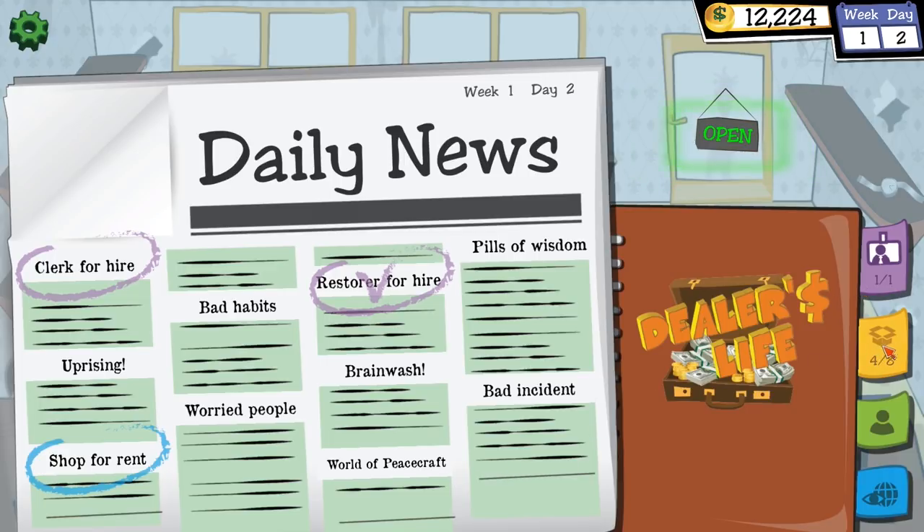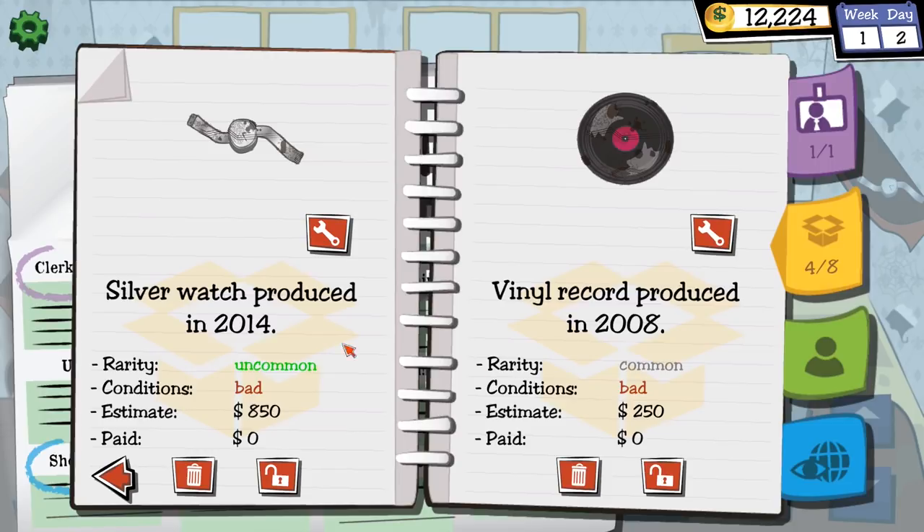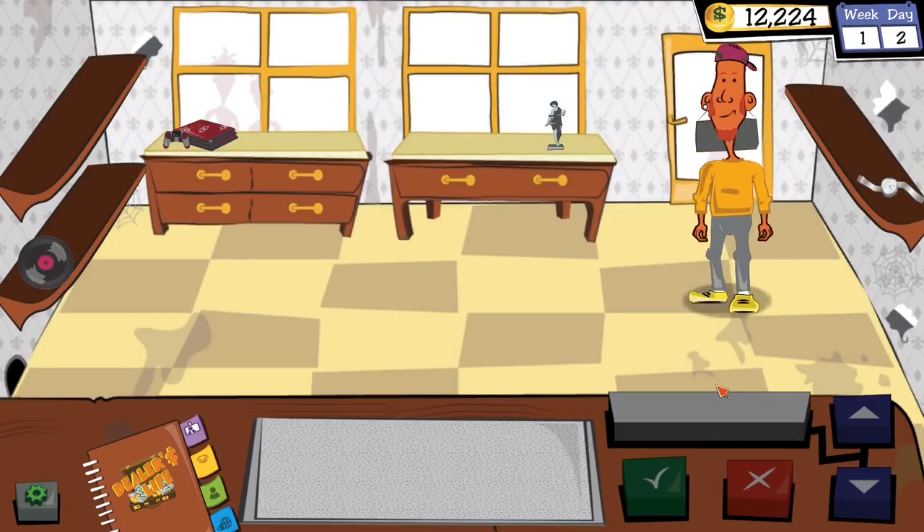Let's check my starting inventory: an old statuette produced in 1888 in bad condition, a decorated game console from 2018 estimated at $630 — you can probably buy a new one for less — a silver watch in bad condition, and a vinyl record from 2008, long after vinyl records were relevant. Let's open up the shop and see who turns up.